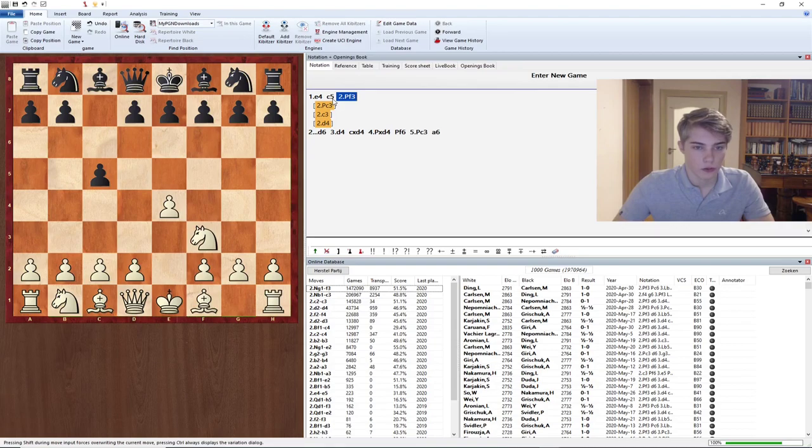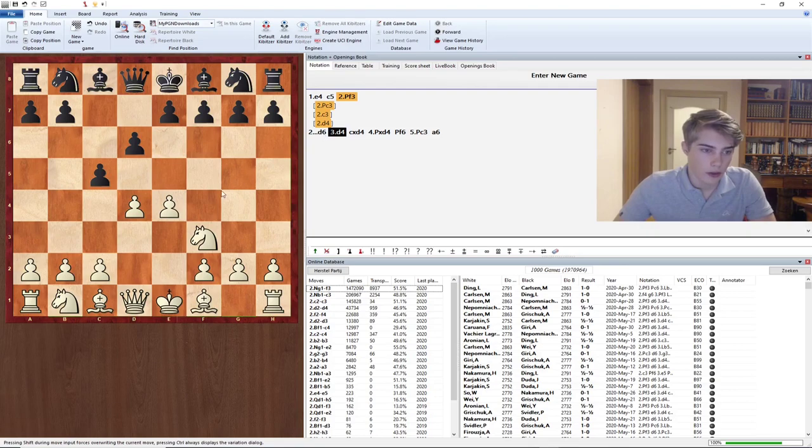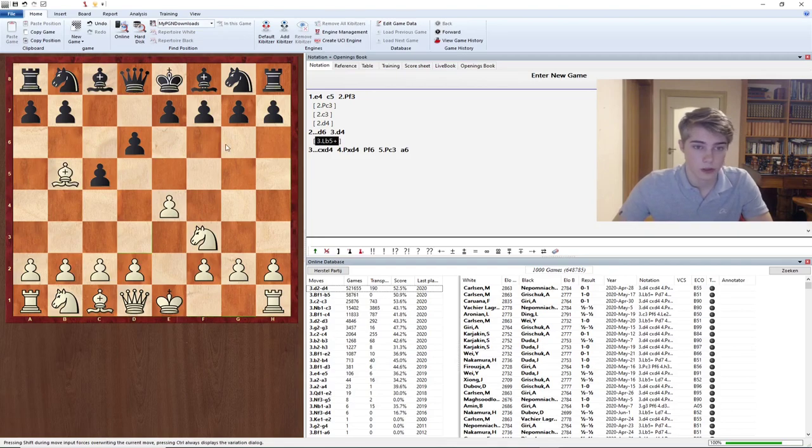Then we get to Nf3, d6. What's nice about building a black repertoire is that you don't need to look at most black sidelines. If you specifically aim for the Najdorf variation, you should only look at 2...d6, so we only need to look at white sidelines. In this position Bb5 is quite commonly played, and other moves are c3, Nc3, and Bc4. These are developing moves and potentially critical, as white may soon create threats or get a developmental lead.